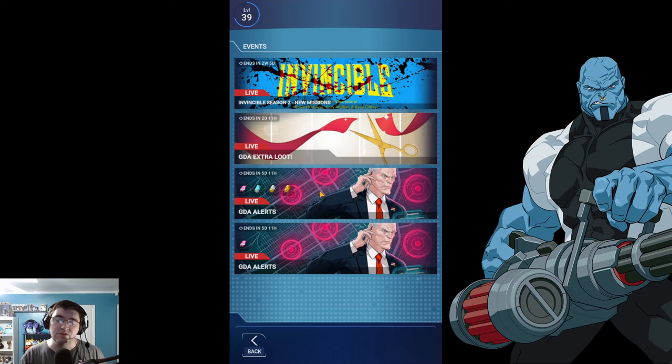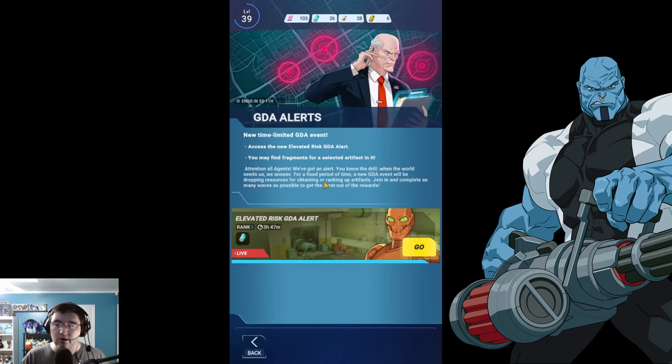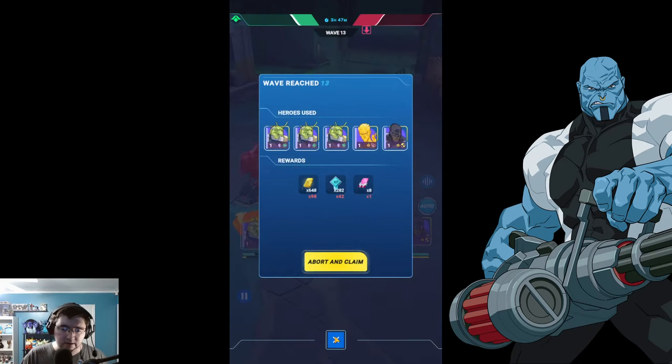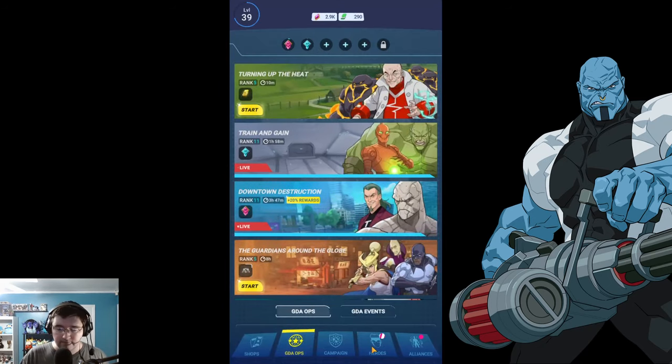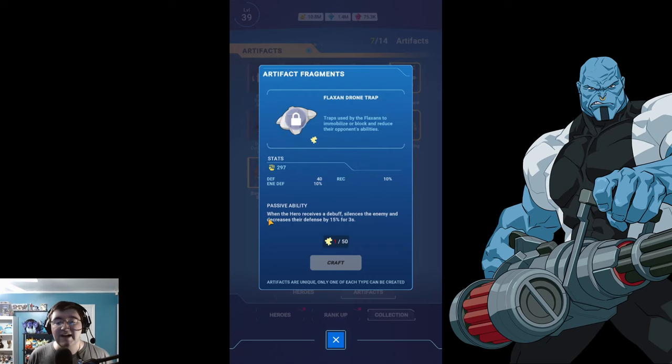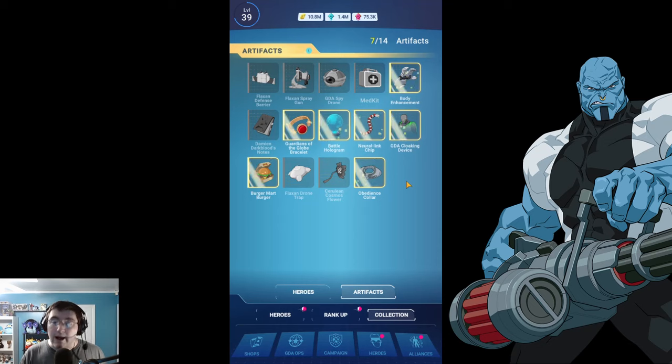No new characters today, but we do have two new events. First of all, we have an artifacts-focused one here, focused around the Flaxen Drone item. If we go to the collections and look it up in the artifacts, this one has a passive ability where when the hero holding it receives a debuff, it will silence the enemy — basically turning off their abilities — and decrease their defense by 15% for 3 seconds. I will say, I think this loses out to a lot of the more popular ones, like the GTA Cloaking Device, the Battle Hologram, certainly the Obedience Caller if you have that one.